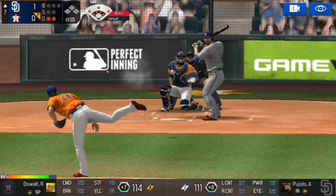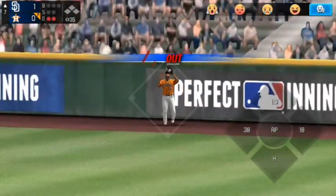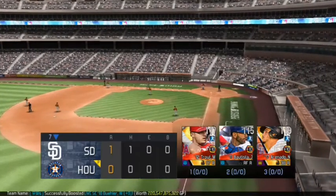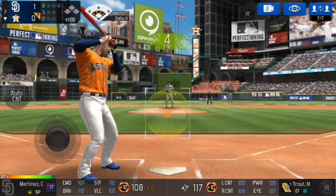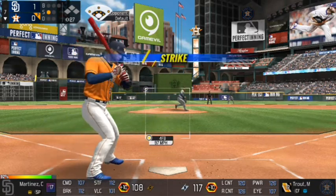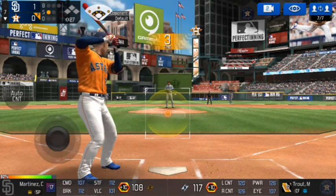121 contact, 112 power — this one is driven out to right, and it's going to be caught by Bautista on the warning track. Three outs. Oh yeah, I forgot to mention he has a plus-seven legend starting pitcher — yeah, I'm playing against this plus-seven legend.